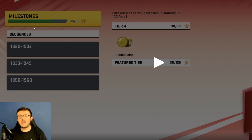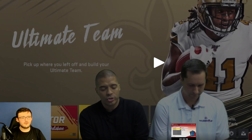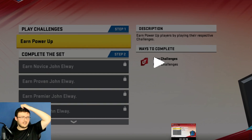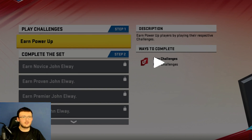Right here we have milestones - as you complete them, you earn rewards as you gain in Journey NFL 100 Part 1, including 25,000 coins. We do have Legend John Elway - earn the power-up by completing that solo, and then complete his set. Once you complete the solo, you get the power-up, and then you complete the set using training to upgrade the card.